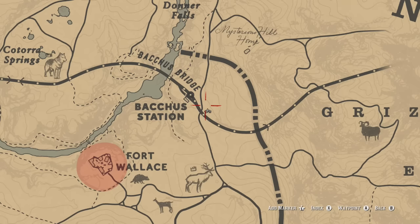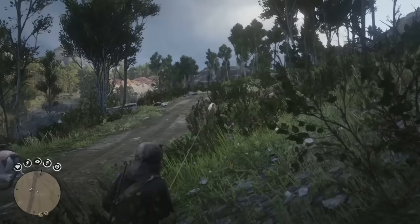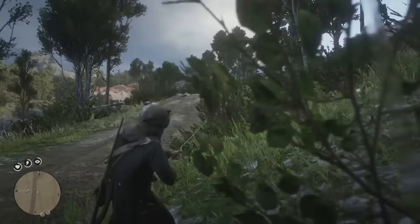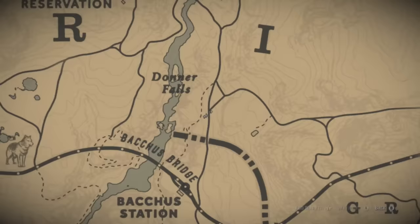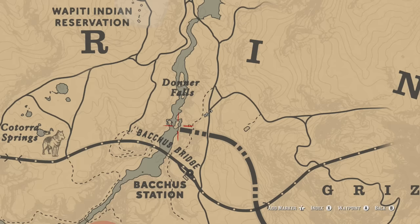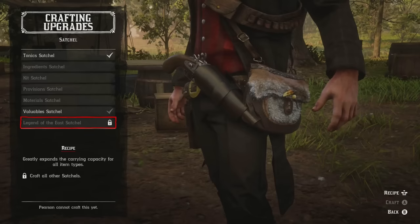With deer being very common you're not likely going to need a specific location. We also found a buck here on the map. Next is a two-star Rocky Mountain Bull Elk — we need it to be three star, but this is just to show you that you can lasso elk as well. We are here on the map, I started chasing this one around this area.